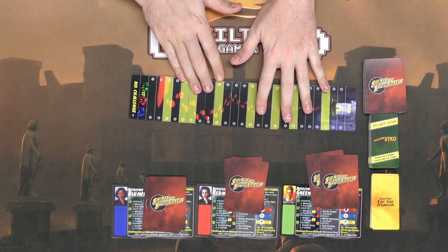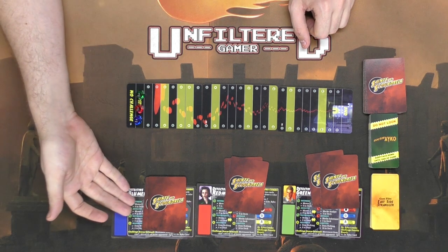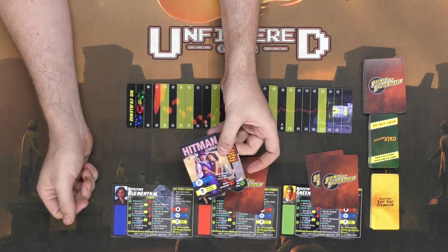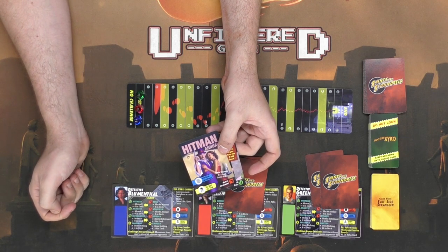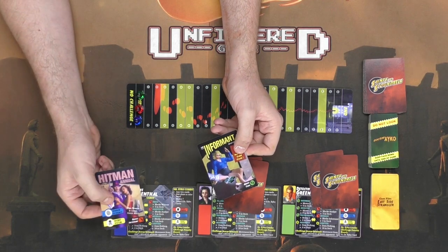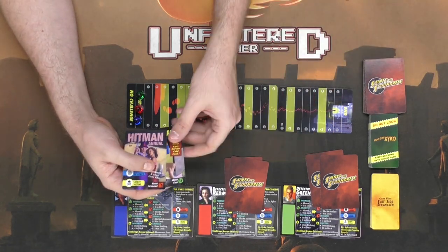We're going to simply try to get our characters all the way across the board. The first player to start gets to look at their cards. She has an informant and a hitman. An informant is a card that will let you move four spaces, and a hitman is a character that can block an informant. So it's a good thing she has the hitman — she knows there's one less in the deck. It also tells you how many hitmen are in the deck; there are three total in the entire deck, so it's very unlikely the other players have one.